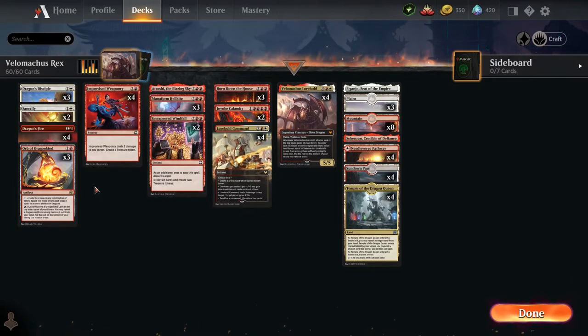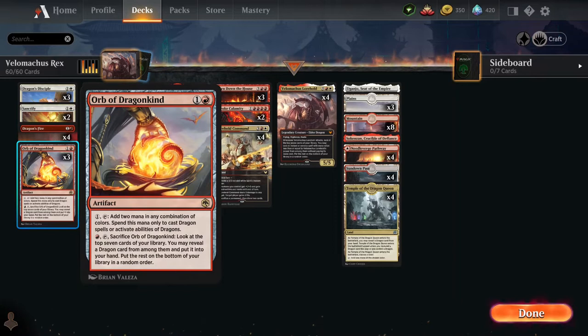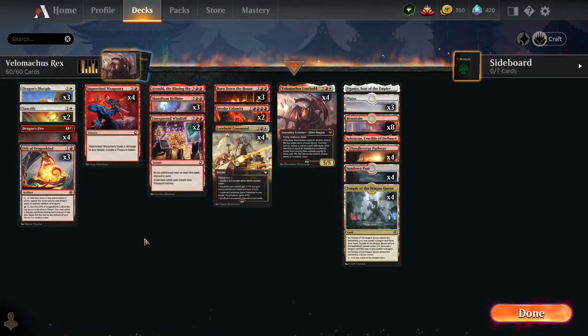Also dragon-themed, we've got the Orb of Dragonkind, which takes any one mana and turns it into two mana in any combination of colors, but it can only be used to cast dragon spells or activate dragon abilities. If you're light on dragons in hand, you can pay one red to sacrifice it, look at the top seven cards of your library, reveal a dragon, and put it into your hand.